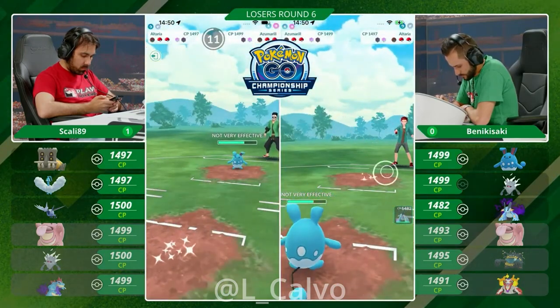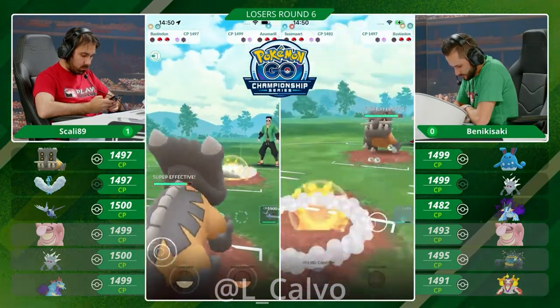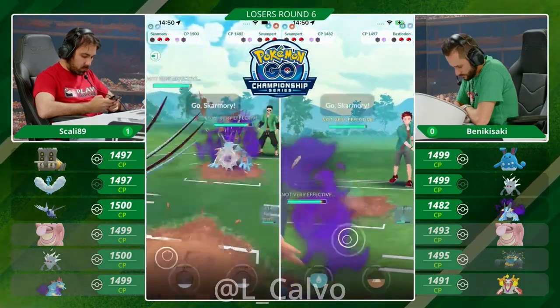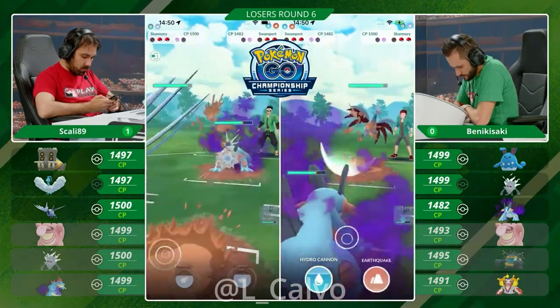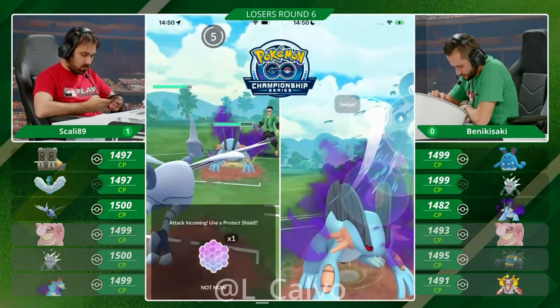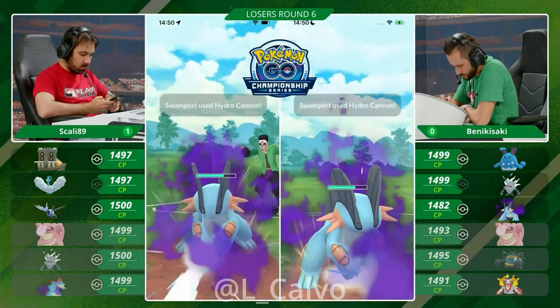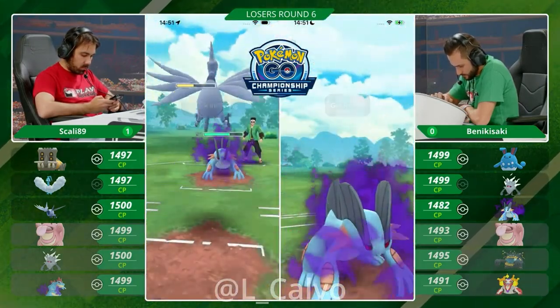I would have loved to see a Mud Shot here with that Swampert. I believe back in the day Swampert used to win the one-shield scenario against the Skarmory. Storm and Ice Beam going into the Swampert, now answered by the Skarmory. Can you win the one-shield scenario? It's going to get pretty close, because you need 14 Mud Shots for 3 Hydro Cannons to knock out the Skarmory, and you need 50 Steel Wings to get to Sky Attack. So I think that Benikisaki is actually in a pretty good spot here.